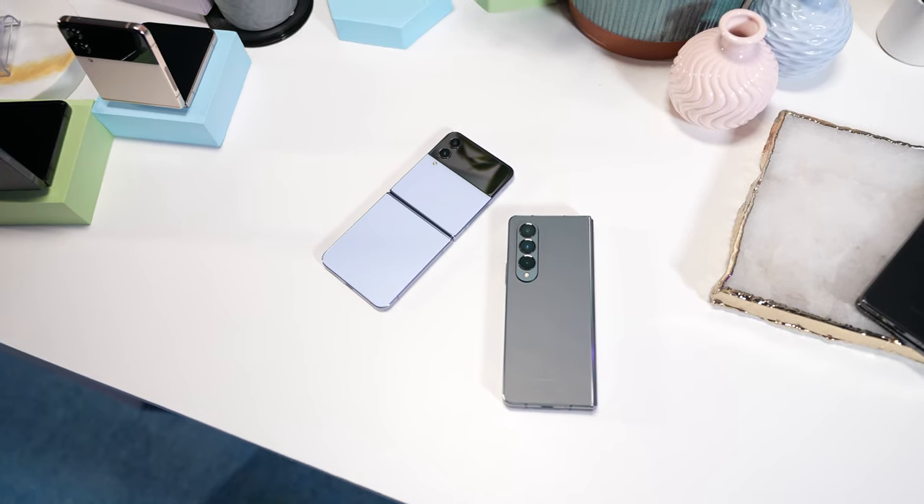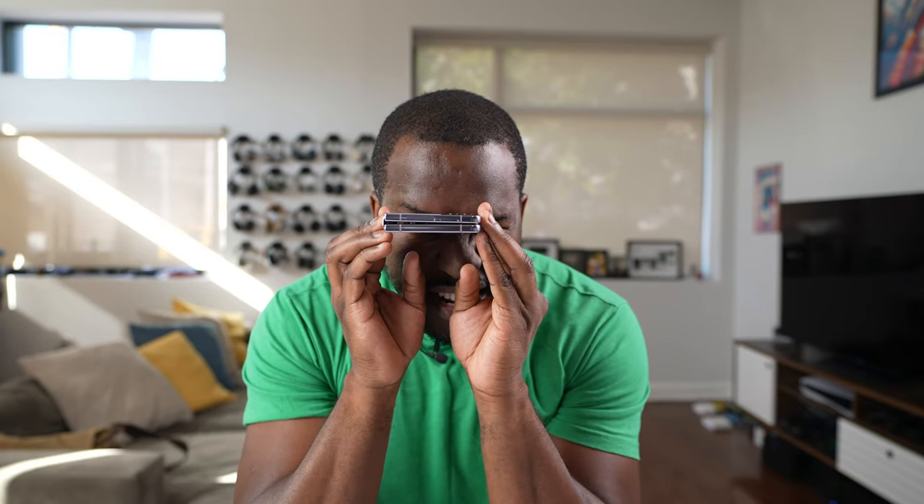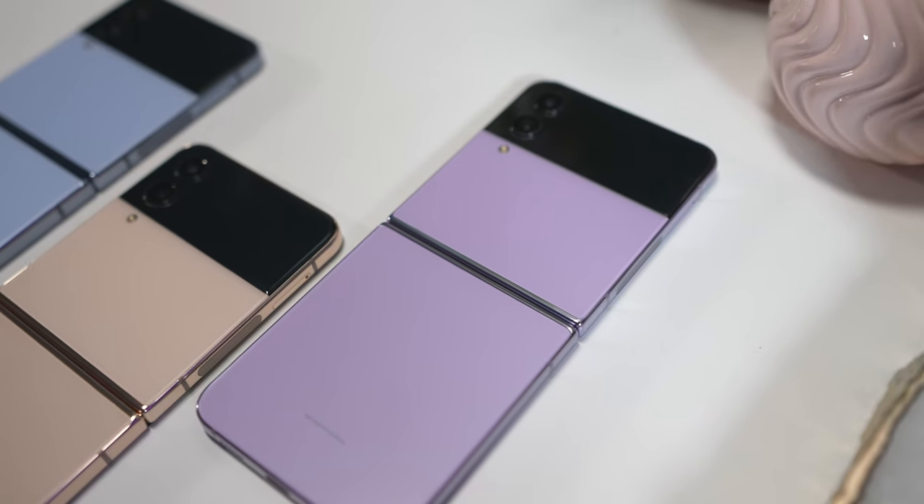The Z Flip 4 is the latest flip phone from Samsung, and while it looks similar, it does have a thinner slit here, although I can still see the display. The hinge change really does a lot to make it feel much sturdier, and just a more solid device that you can flip open and flip closed.